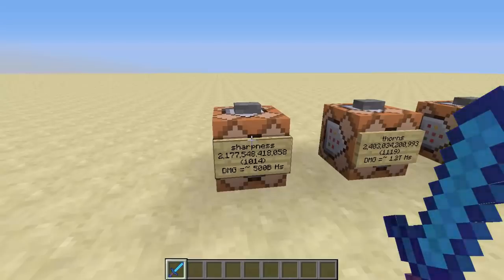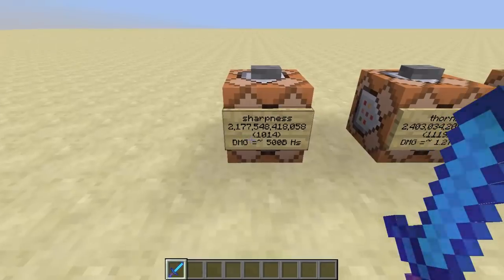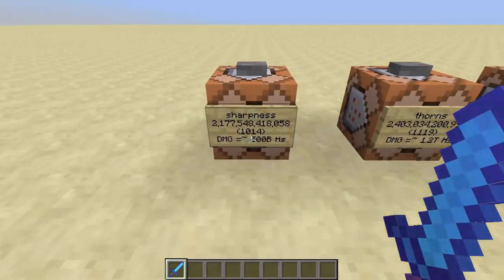Here are the stats for this diamond sword. It is sharpness 2.1 trillion with 1,014 sharpness enchantments on this single sword, and that does about 500 billion hearts.